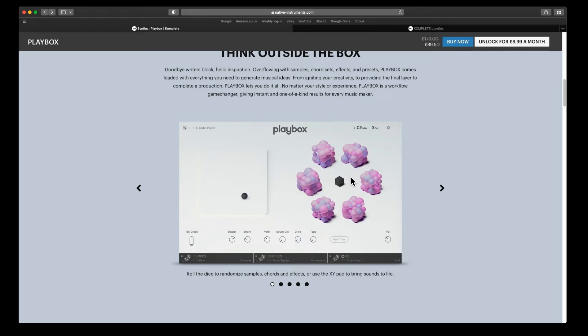So you can randomize this whole preset — it's called Acute Piano — and if you click the dice it will randomize everything. That's not generally the way I've been working, but you can do that. At the bottom you've got Chords, Samples and Effects, and you can randomize all of those as well. You really need a Native Instruments keyboard for this, and it's certainly a lot easier if you've got one of the ones with the lighted keyboard.